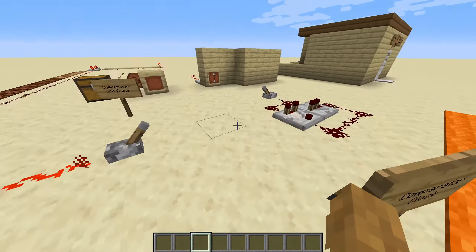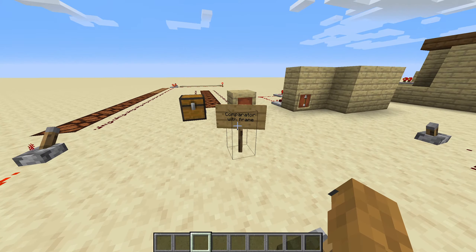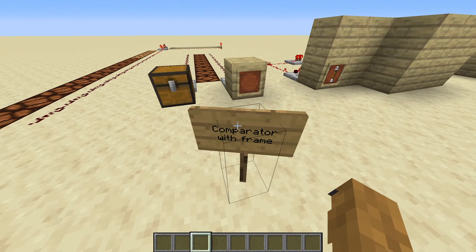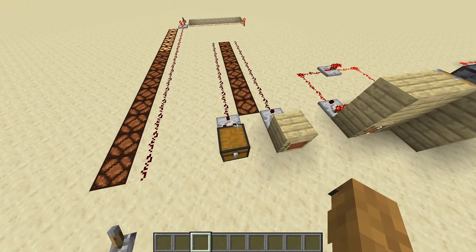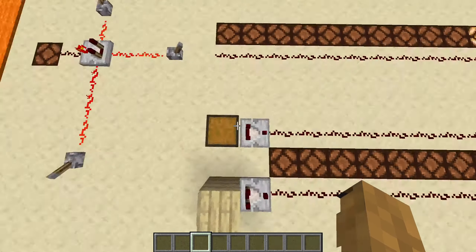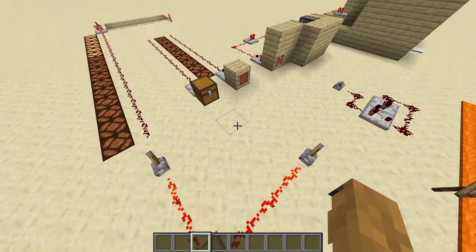Today I'm going to show you how a comparator can work with other blocks and other things in Minecraft — not just frames, also chests. What a comparator can do is if you put it with its back facing a chest, it will essentially count things in the chest.